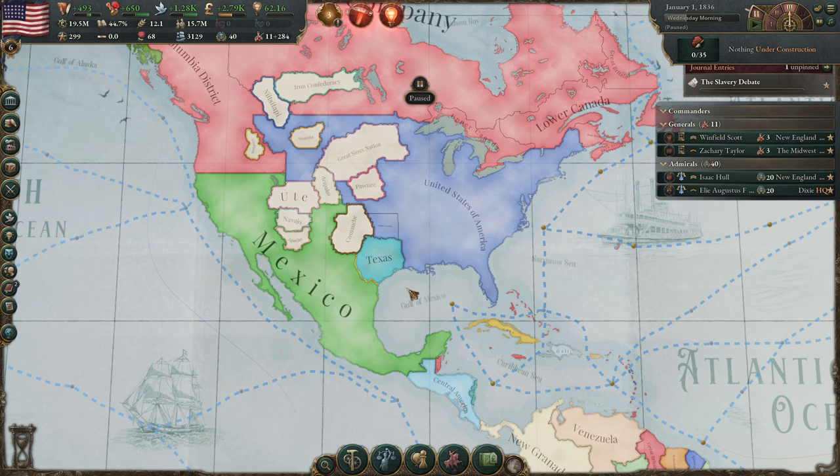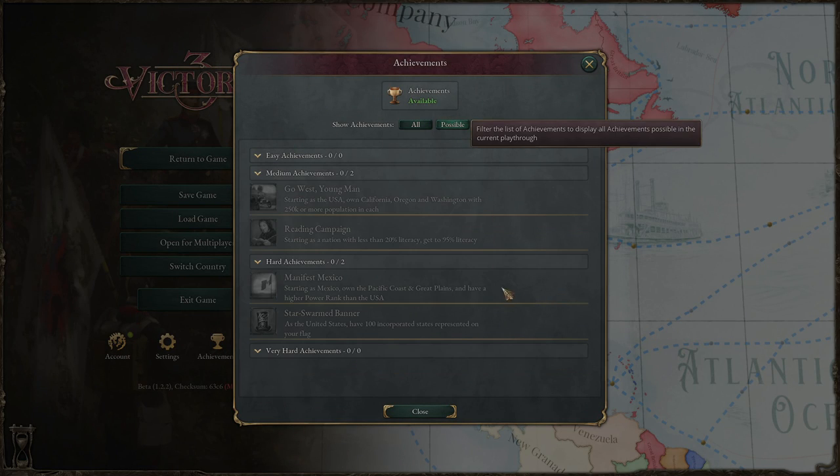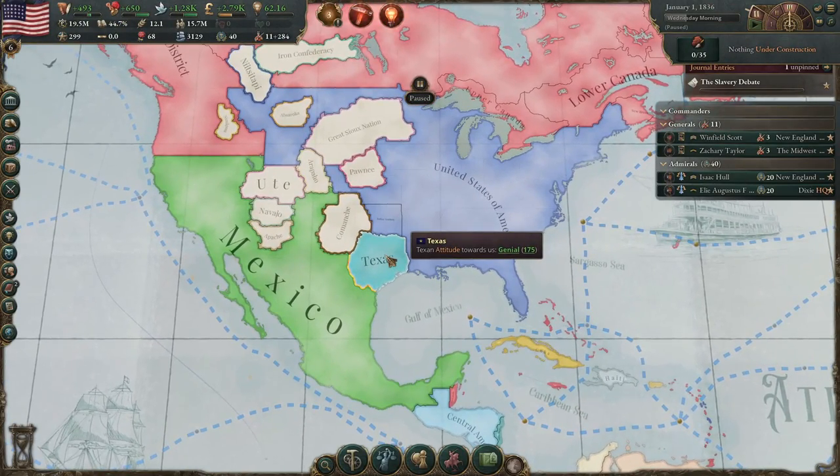Iron Man is no longer needed — only for Victoria 3. What are the achievements we are going for? We are going for 'Go West, Young Man': starting as the USA, own California, Oregon, and Washington with 250,000 or more population in each. That's going to be super easy — it's a medium achievement. The hard achievement is the 'Star-Spangled Banner,' which is the title of this run: as the United States, have 100 incorporated states represented on your flag.